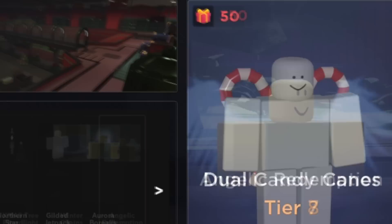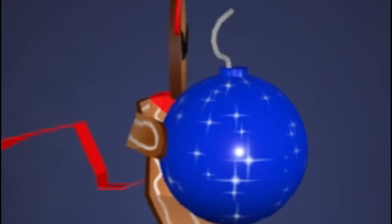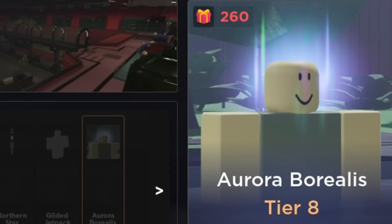For tier eight we got dual candy canes — another back item — the north pole sign, and another back item: the gift hat. Mischievous gingerbread — bro is literally stealing an ornament. The radio nutcracker, permafrost staff, Santa suit, the northern star, gilded jetpack — another back item — and the aurora borealis unusual, which looks like some northern star type of lights.